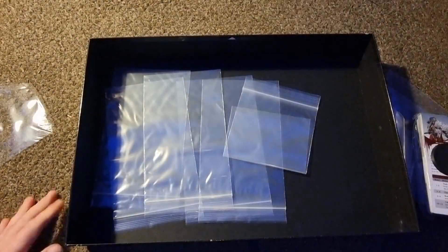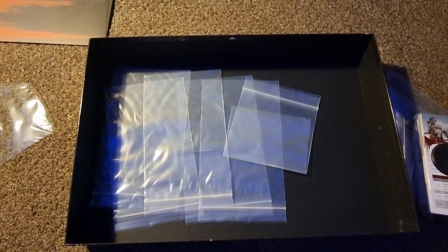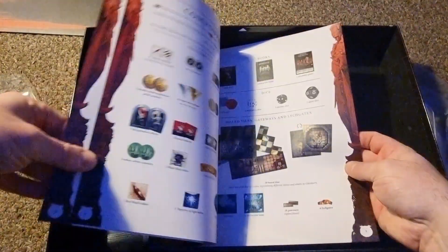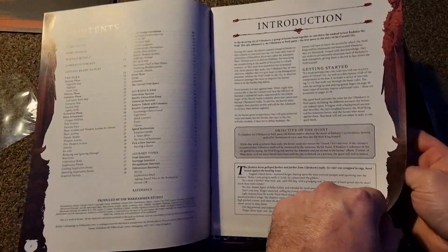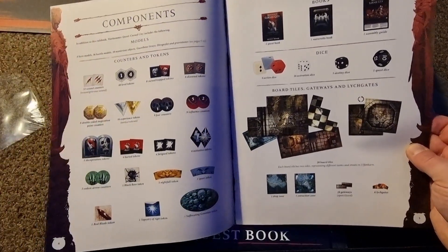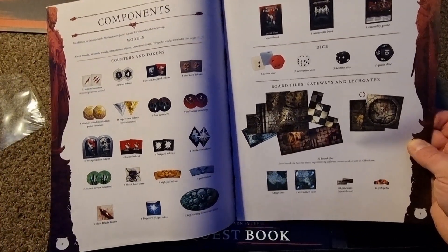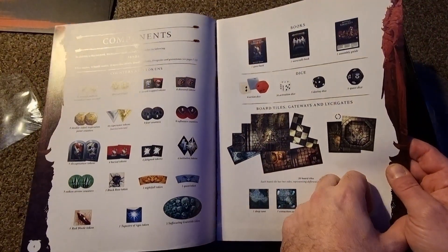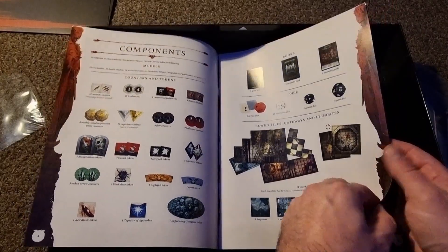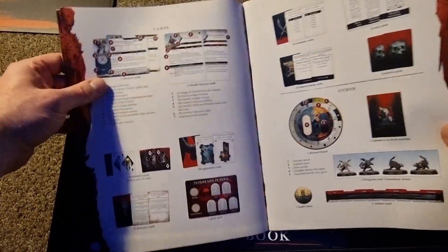If you're familiar with the Castlevania games or retro games, the storyline of this one kind of reminds me of something like Symphony of the Night. So the introduction — it's just giving us the components, what's included with this set. It's actually a self-contained game, so literally everything in this box is what you need to play. And like I said, there are also expansions available.